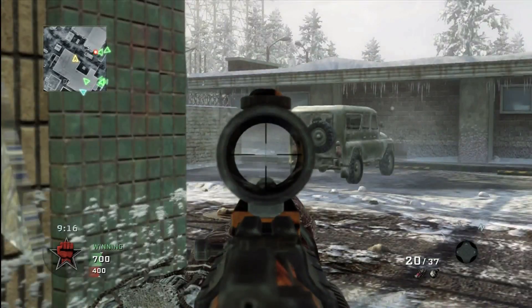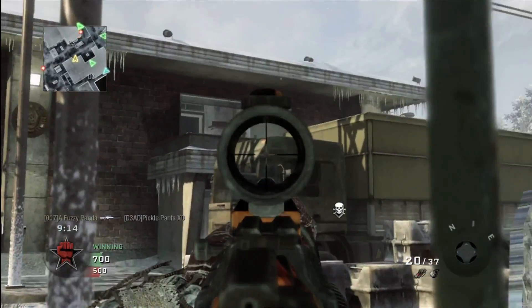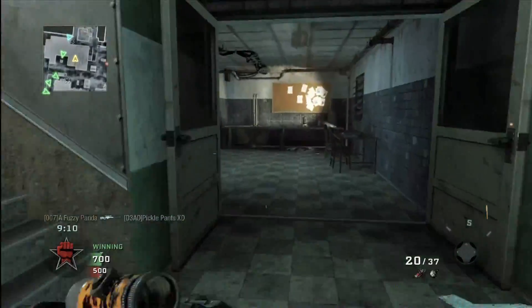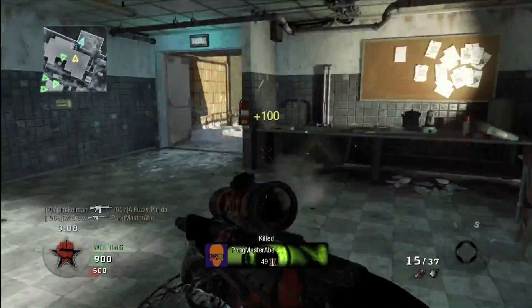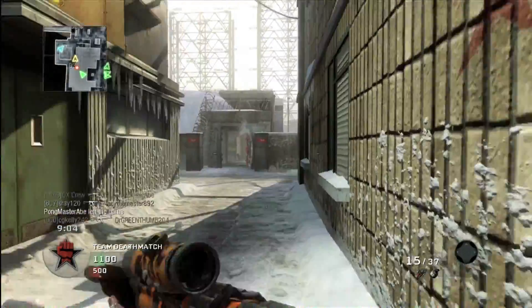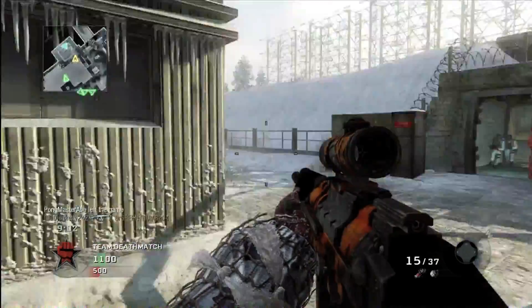So we're gonna talk about the semi-automatic rifles in Black Ops today — that is the M14 and the FN FAL. I actually have a few gameplays recorded of you with the M14, and this is the only one I have with the FAL. What do you feel are the differences between the two?